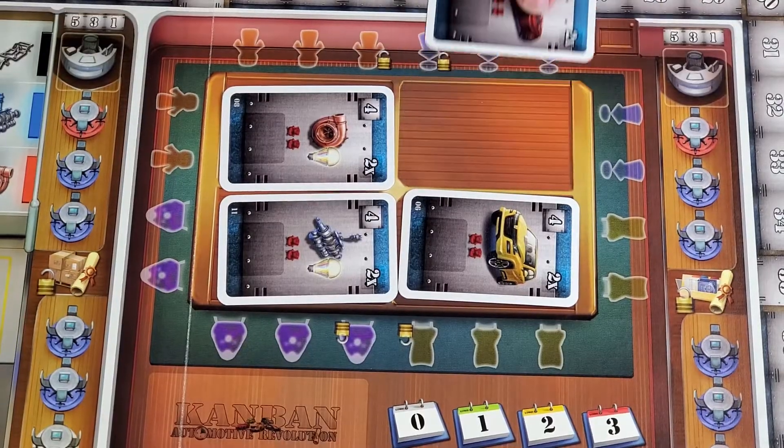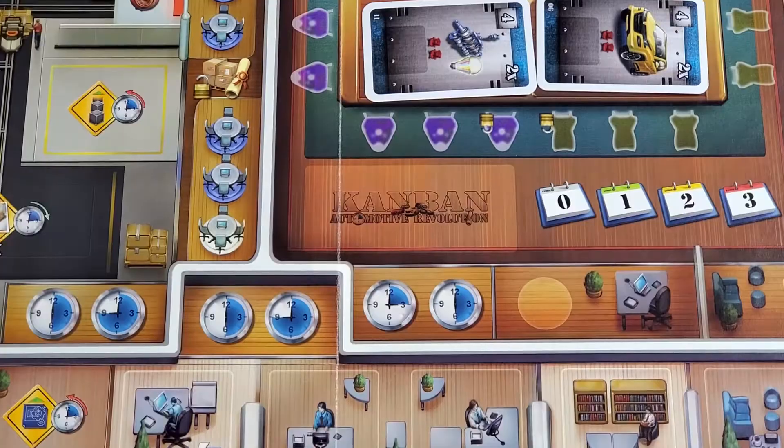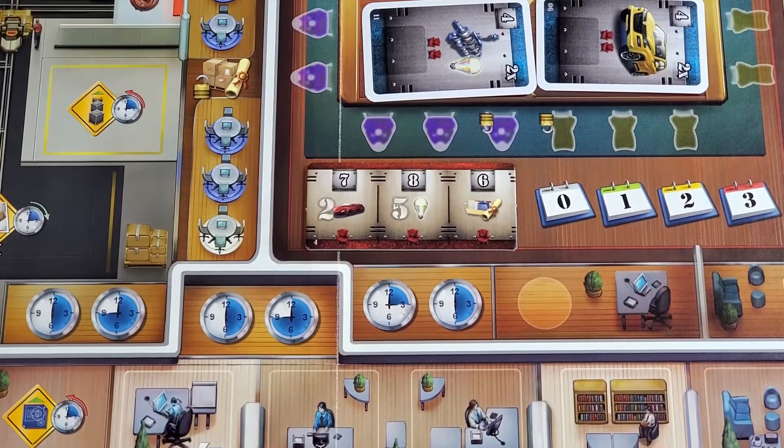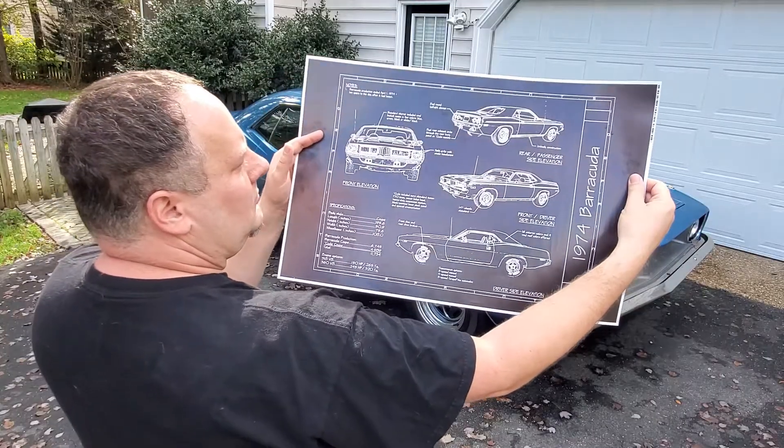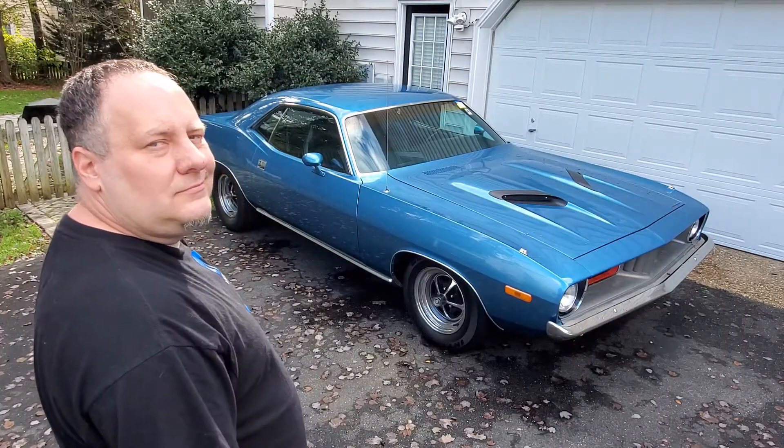Mid-game conference goals and free-for-all end-game goals allow several scoring opportunities, but the primary point potential comes from having tested blueprints for cars you've slotted into your personal garage.